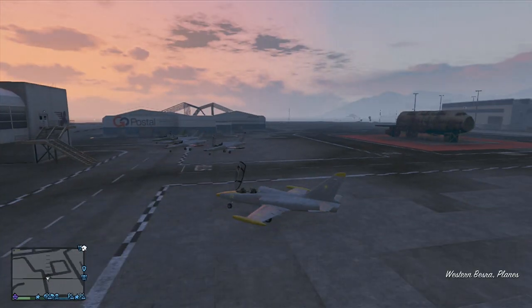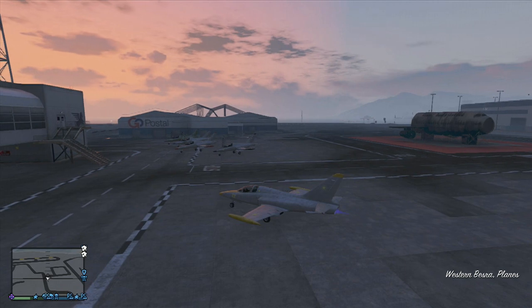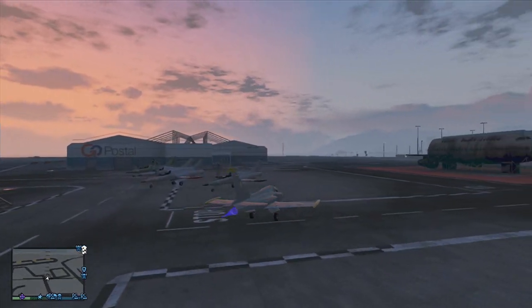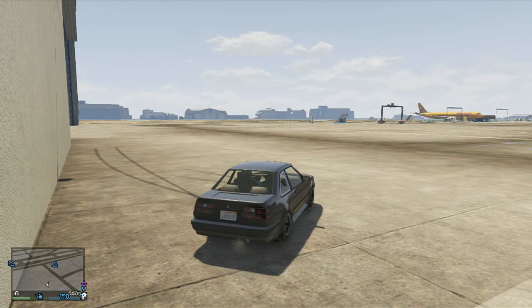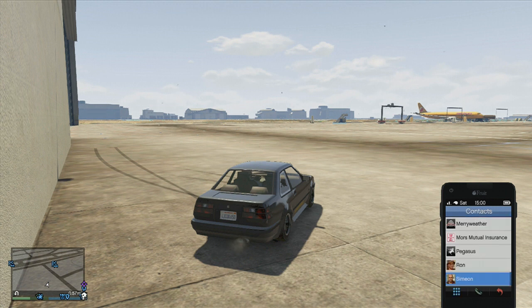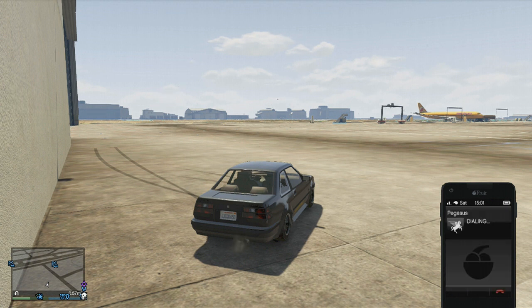The first thing you need to do is actually buy the vehicle that you want to duplicate. So if you want to duplicate a tank or a Buzzard, you need to buy it in GTA 5 Online first. Then make your way down to the airport and wait around there. Once you're there, bring up your phone and call Pegasus.